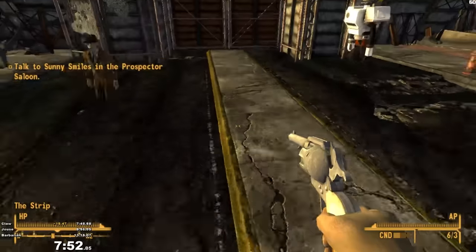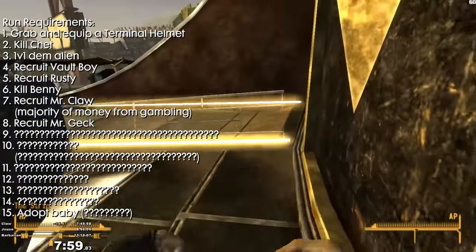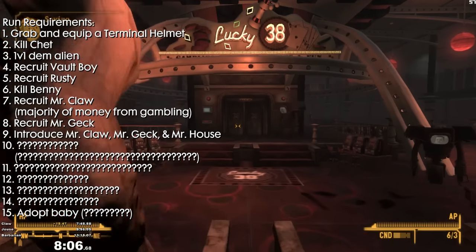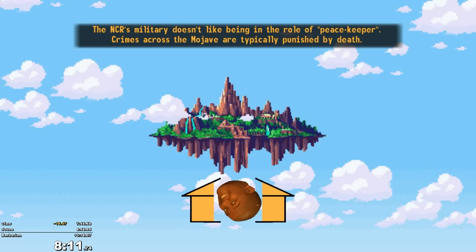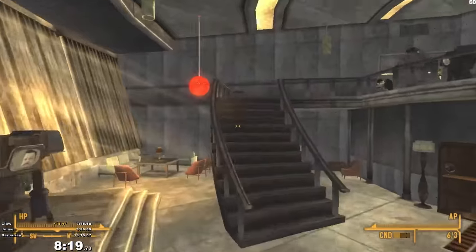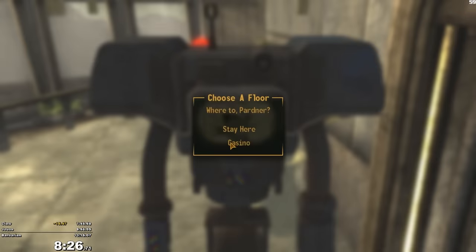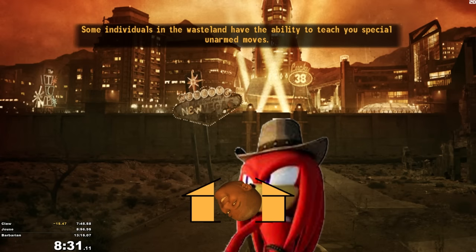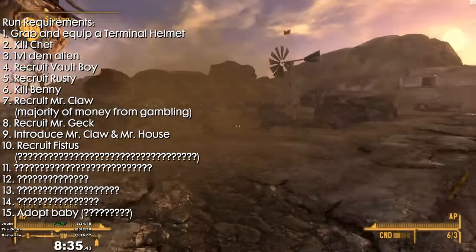Back to the run — I've now bought Mr. Claw's contract and I just did the next requirement of the run by recruiting the ever dapper Mr. Gek. I'm now onto the next requirement, which is that I have to go and talk to Mr. House. This is because Mr. Claw, Mr. Gek, and Mr. House all have the same first name, so I want to introduce them because I think they'd all be friends. I'm going to fast travel to Goodsprings and tell Mr. Claw to wait there. This is because the next requirement of the run is to recruit Fistus, the companion located at the Sunset Sarsaparilla HQ, which I discovered while infinite dashing. Mr. Claw attacks Fistus on sight if Fistus isn't a companion, so I need Mr. Claw to stay at home right now.